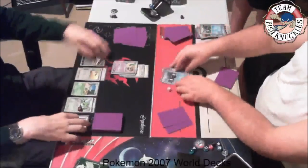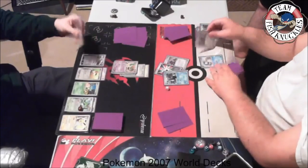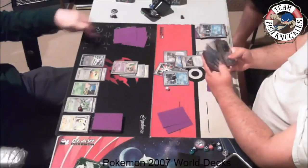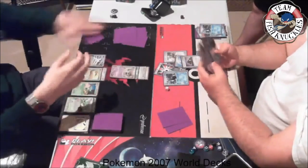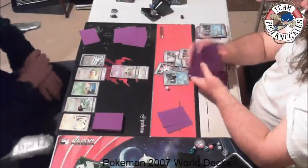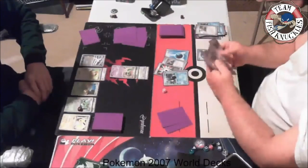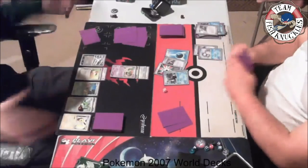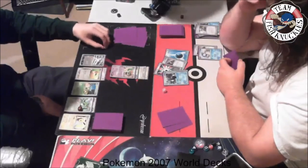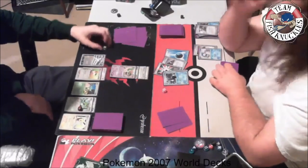Energy comes down to the Eevee. Kitten's going to knock me out and I don't have a great response. We're up in prizes so Scramble Energy won't work. We see an Absol, which can move 30 damage from one Pokemon to another. The opponent comes active. I have a Piplup so I can at least survive one turn. A Cess Crystal comes down to shut down all abilities. A Castaway searches my deck for a water tool and a supporter — I'll grab an Adventurer to draw more cards.